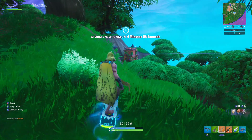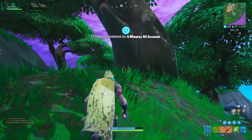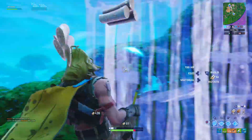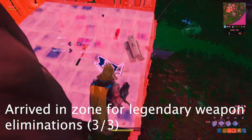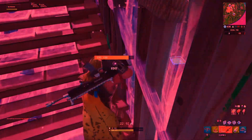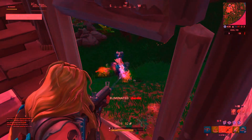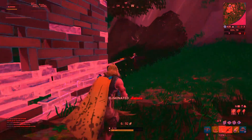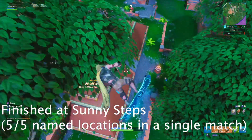If that initial landing spot is not a hotspot, I would recommend heading over to a hotspot zone — those are the named locations that have gold lettering instead of white.